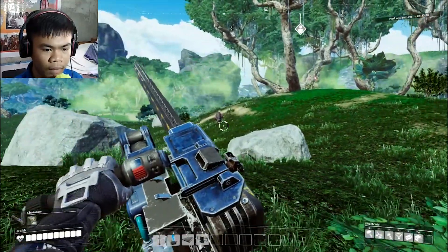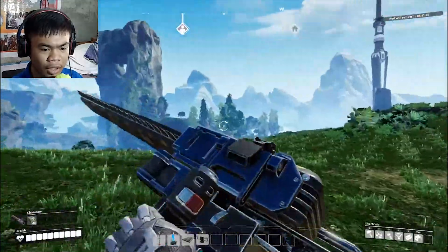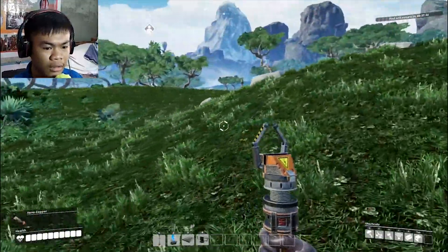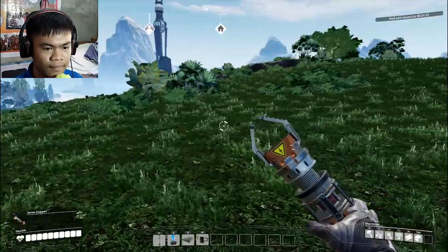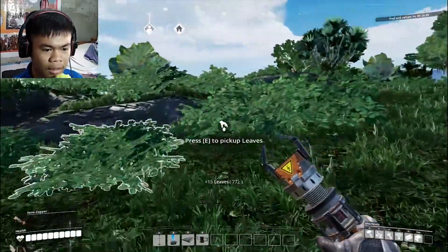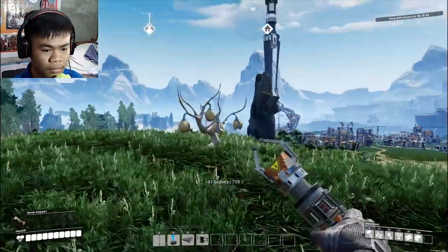I have a chainsaw! Bram bram bram — don't come any closer. It actually comes any closer. By the way, I actually tried the chainsaw on the alien creature like that one, but it's actually not working. I thought we could use the chainsaw as a weapon. Let's go home. That's enough deforestation — just only fuel for emergency.